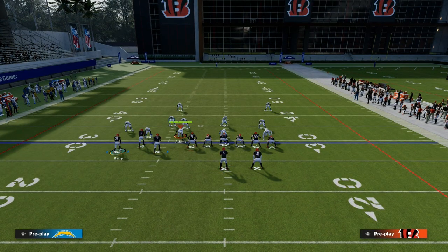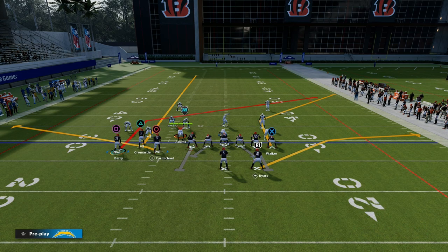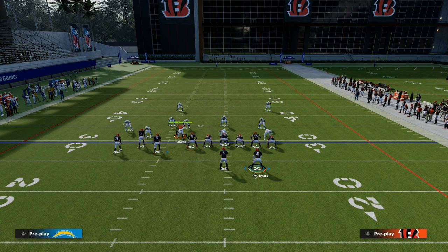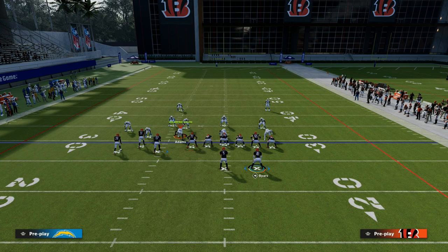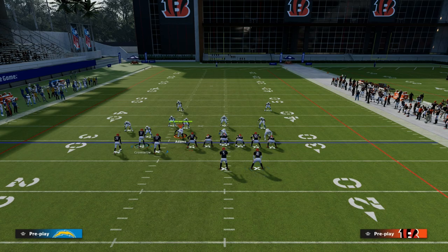The setup I have for you today is: we are going to streak the slot receiver, then in-route our tight end. I like to either block my running back and run it like this, or you can wheel your running back to create space against zone coverage.